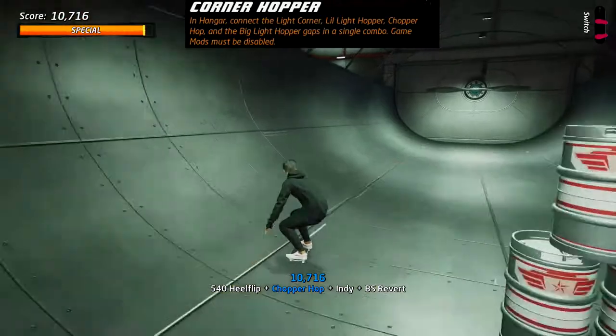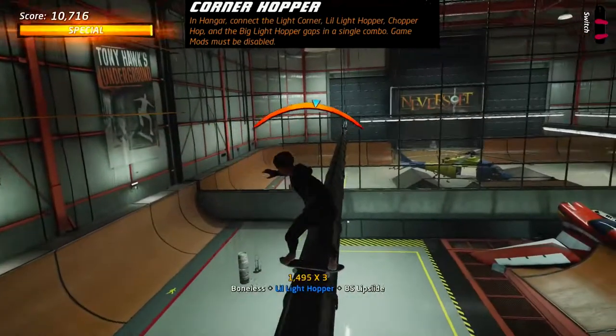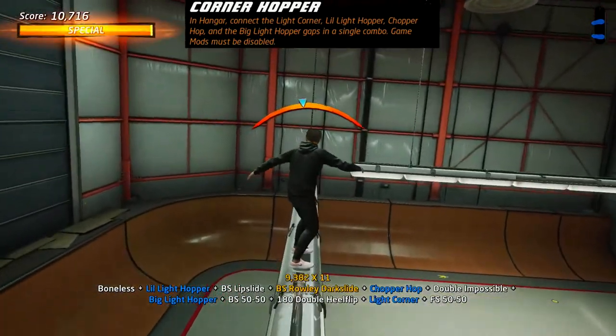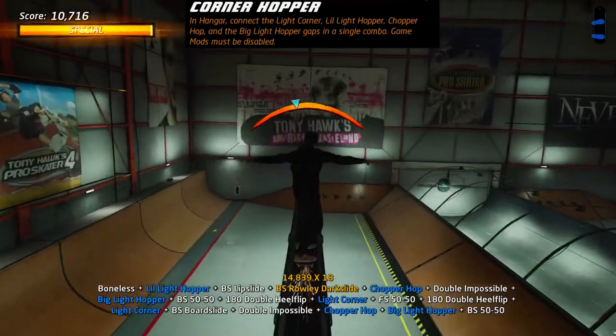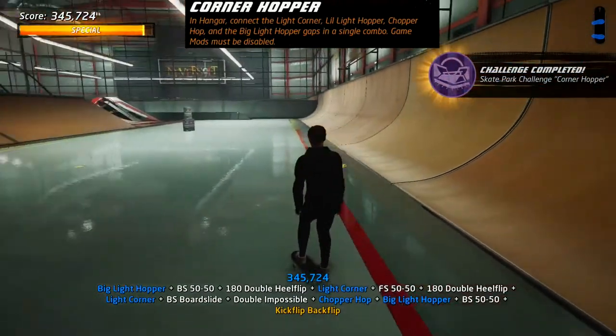Corner Hopper in Hangar — this one's nice and easy. Just jump out of the half pipe and get onto the light for the Little Light Hopper, jump through and keep grinding the lights. You just need to get up onto the lights, make a couple of light jumps and make the right-hand corner.